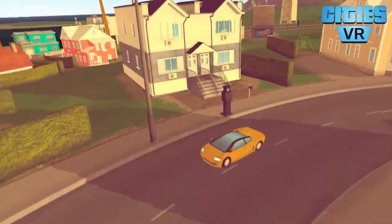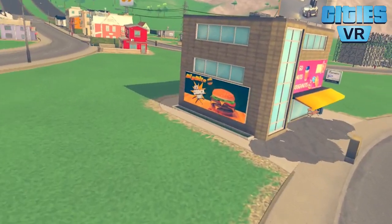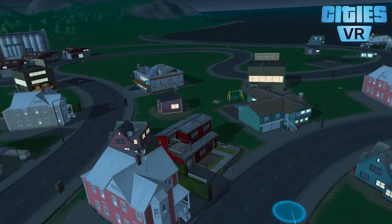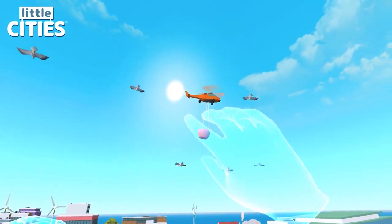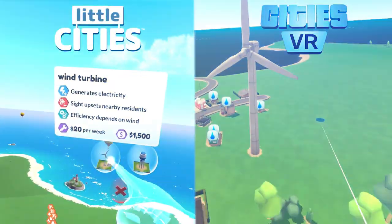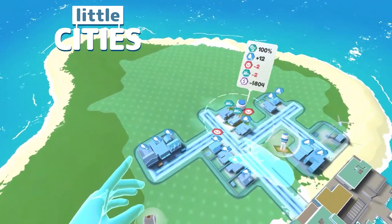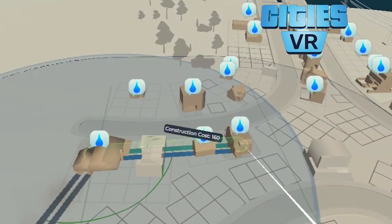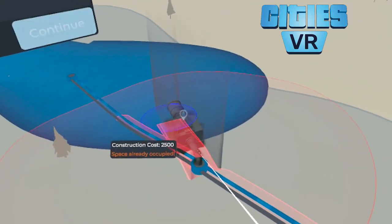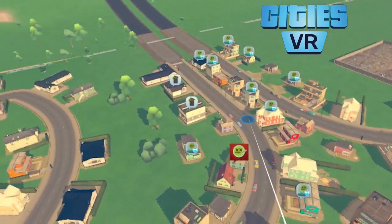Cities VR goes for realism — I was so impressed by the amount of detail in each building. Houses have back doors, flower beds, and air conditioning units. Even shops have automatically generated billboards and signs so they actually look like cafes and restaurants. It's also fun to see how windows in all buildings light up during the night in Cities VR, while Little Cities doesn't actually have a day and night cycle. For utilities, both games require you to build a windmill for electricity and a water tower for water. In Little Cities, a water tower provides water to a specific area, but in Cities VR you need to build underground pipelines to ensure all houses have water. Cities VR also requires you to build a sewage system — but be careful not to build it near the same body of water used for drinking water, otherwise you will poison the entire city, like I did.